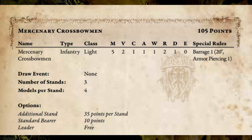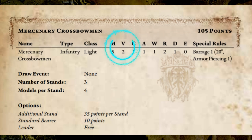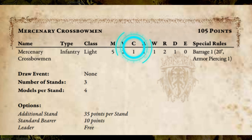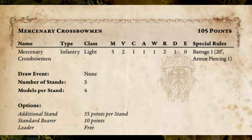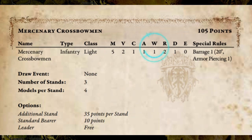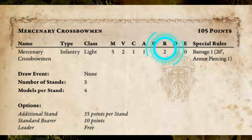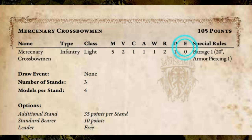Continuing with our examination of the stats: Movement is how far this regiment can move whenever they make a move action. V stands for Volley, their skill at using ranged attacks depicted by the barrage special rule. C for Clash, their skill at melee combat. A for Attacks, how many attacks each model makes in melee combat. W stands for Wounds, how many wounds each model can suffer before being removed. R is Resolve, how prone this regiment is to breaking and running in fear. D is for Defense, how well they survive incoming attacks whether ranged or melee. And E stands for Evasion, a special kind of defense that cannot be negatively modified.